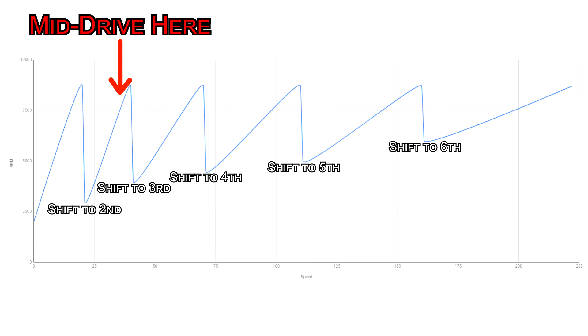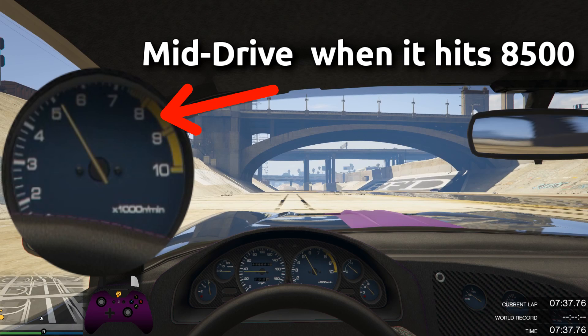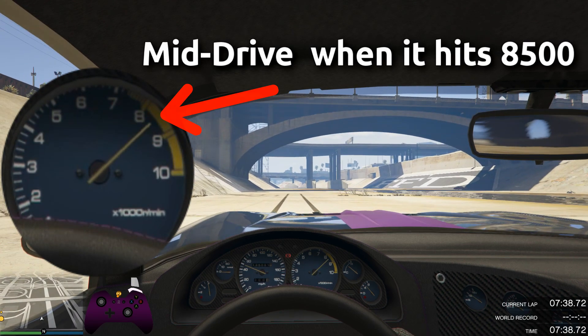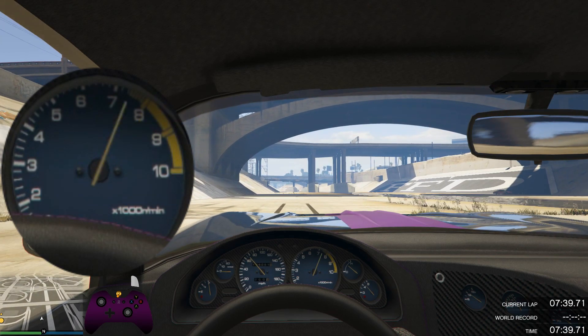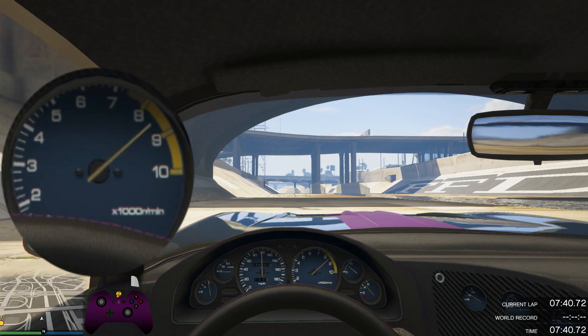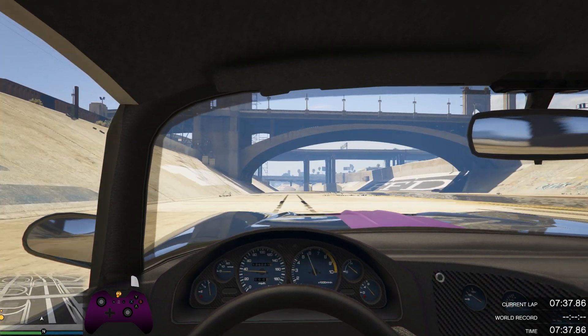Generally in GTA, in a sports or supercar, the shift point is around 8,700 RPM. When the car is near 8,500 RPM is when you want to initiate the mid-drive, between second and third. To practice, you can use first-person and watch the revs climb and time your hits. However, since most people drive in third-person, it's best to learn what the car sounds like when it's about to shift and base your mid-driving off that noise.